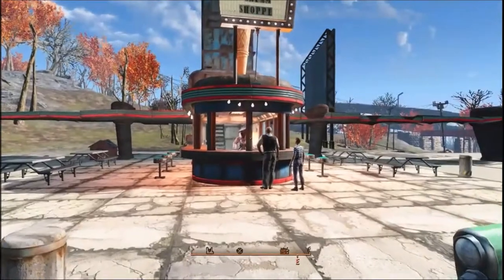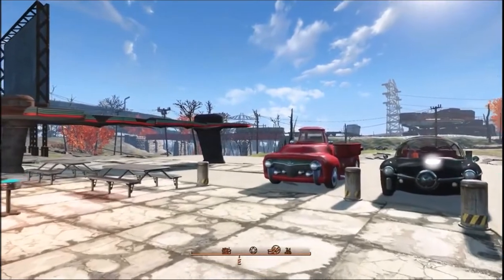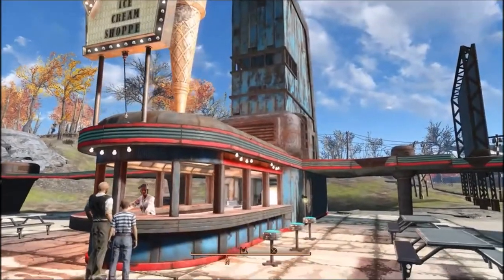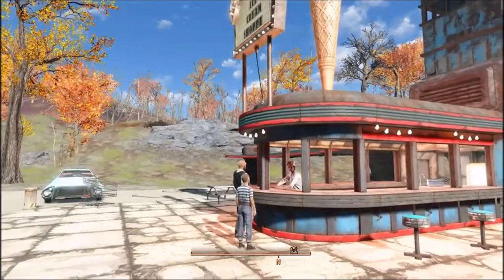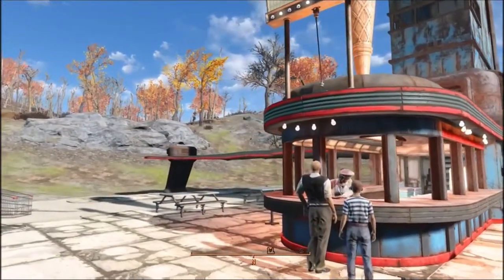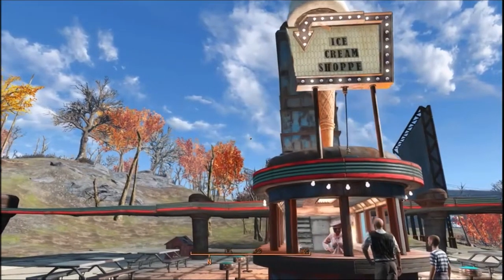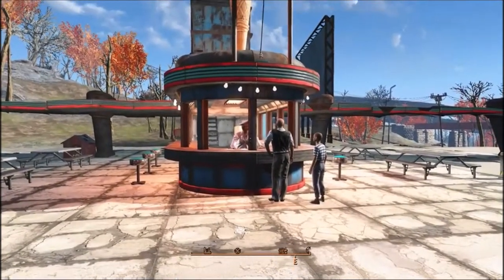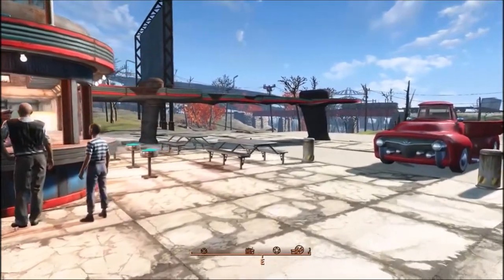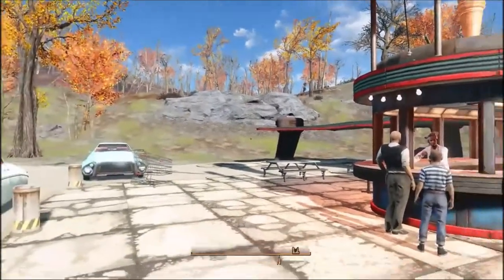Yesterday I was watching a video from Phoenix Embrace and she did a mod review on a mod called Commonwealth Pizza — it's really something, really good. I decided I wanted it, but unfortunately I'm running so many mods that I don't have room for it. So I ended up putting in this ice cream shop instead. Once I finish this playthrough I'll probably sort through my mods, get rid of a couple I don't use, and make room for Commonwealth Pizza.